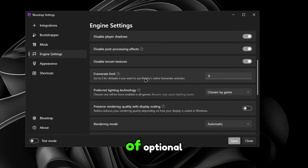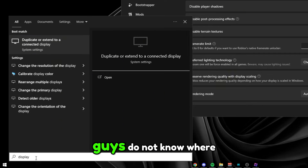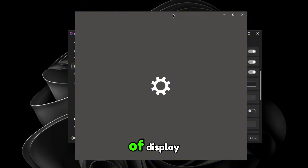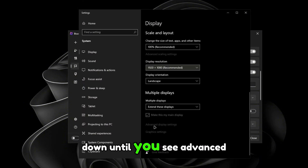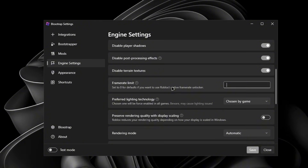For frame limit, this is optional. If you're on a really low-end PC trying to get max frames, just put 99999. If you're on a mid-tier PC or higher, cap it to your monitor's refresh rate. To find your refresh rate, go to Change the Resolution of Display, scroll down to Advanced Display Settings, and you'll see your refresh rate listed there.